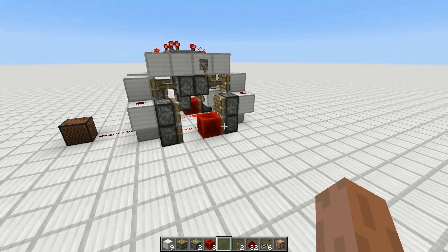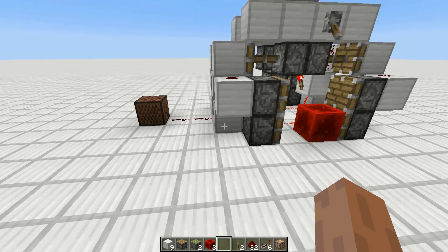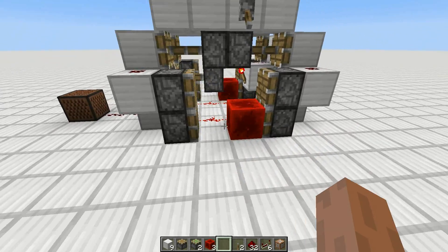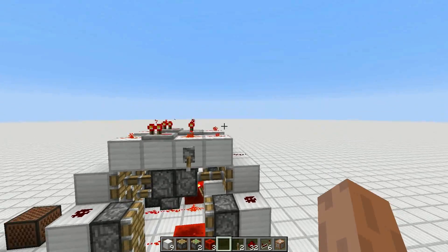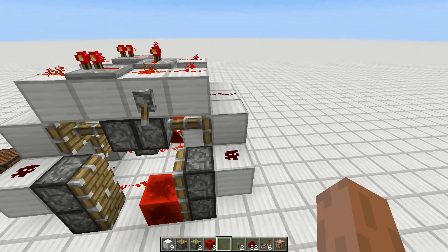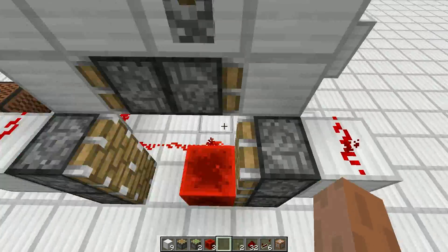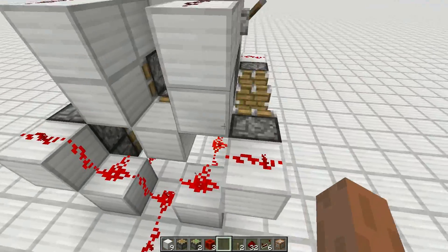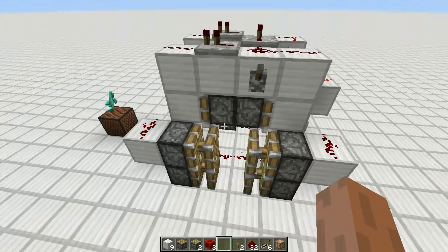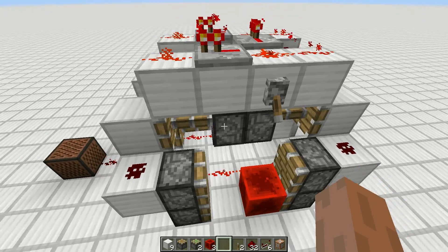So let's talk about the design. You should probably already know this part down here — I've shown this in my weird stuff episode. This is just the clock itself. The upper part is the reset part that will start it, and when it stops, it cuts the wire. When it runs, this is just one single line of redstone. So this whole clock is connected via one single line of redstone. That's amazing — like how it works, even I don't know. But it works.